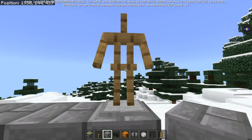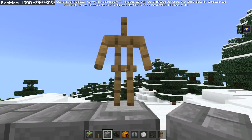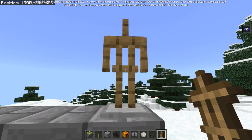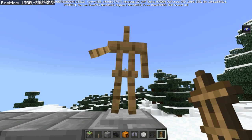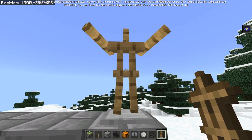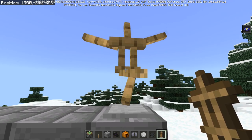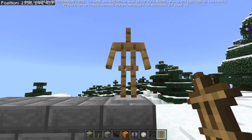Something special to Bedrock Edition is that you can make the armor stand have different poses. You do this by holding shift and right clicking on the armor stand — the pose changes every time you right click while sneaking. There are 13 different poses in total, including a dab pose, a dancing pose, a pointing pose, and more.